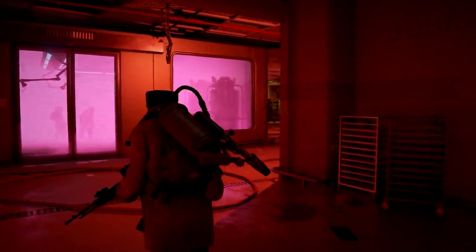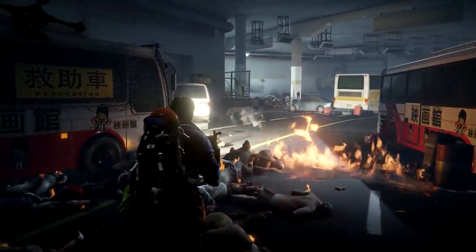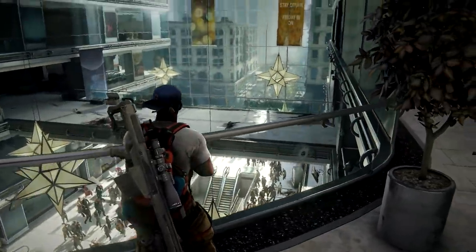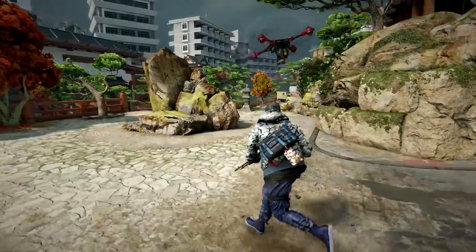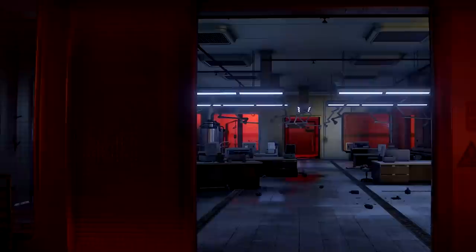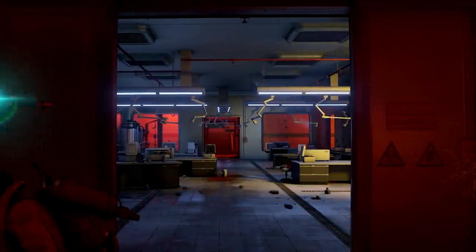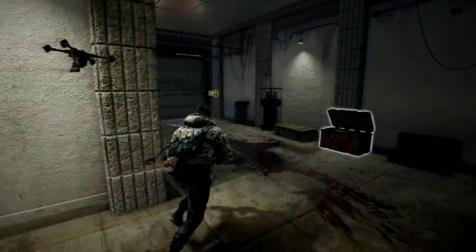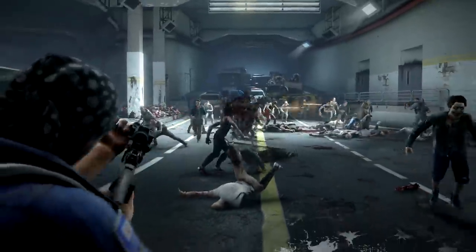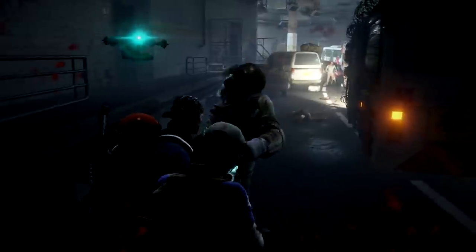We've also got a brand new playable class to help stem the zombie hordes — this is the Drone Master. While playing this highly versatile class, you'll have control of a personal drone. When activated, it follows and supports in a variety of ways. By default, it's equipped with a taser, automatically stunning zombies that get too close.